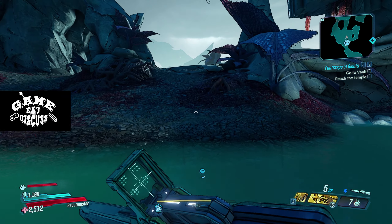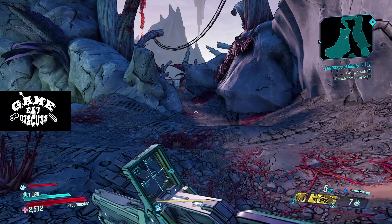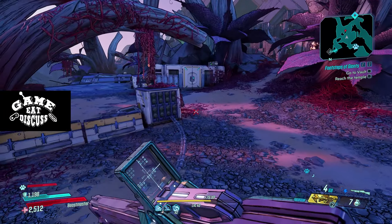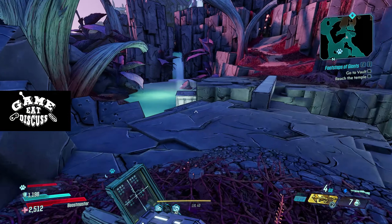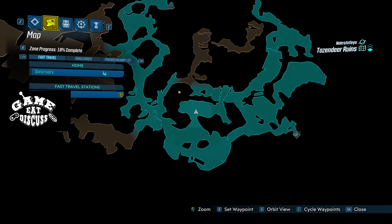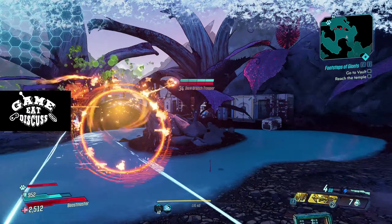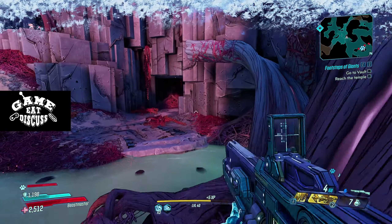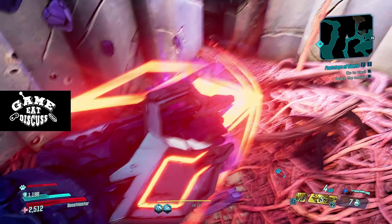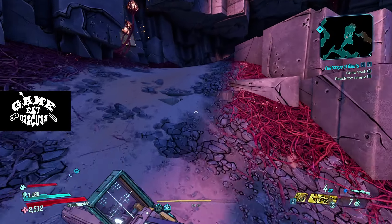I should have just followed the main quest — this was a mistake. But we got that Typhon De Leon thing. We got ground again. We're almost level 41, getting there. No ice shots please — I'm trying to go around here. There's no quest down here, which is kind of weird. I'm gonna rack you open — rack attack! Ain't no rack, baby.